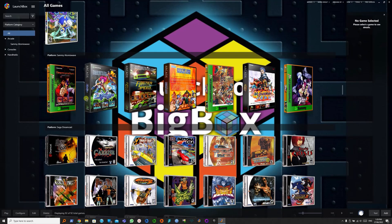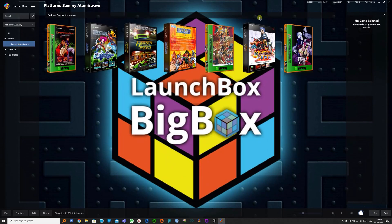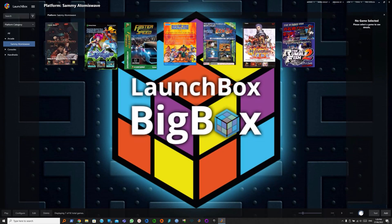Now this doesn't look too bad, but as you can see, the box arts can be inconsistent. Let's filter to show 2D box arts, and for 2D, the quality can be totally assorted.